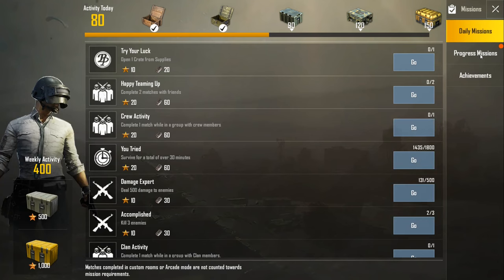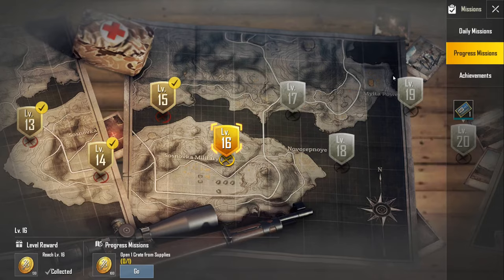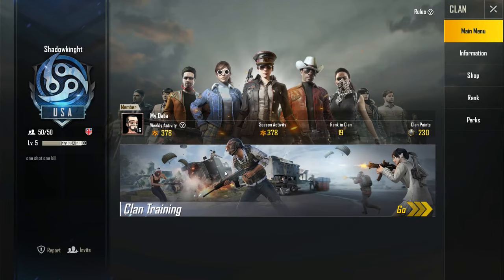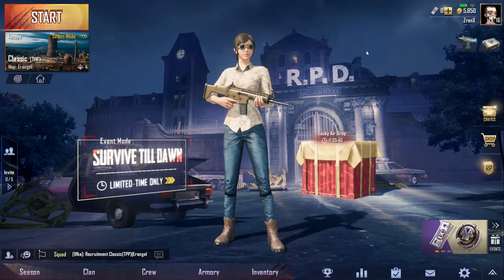The game also has clans, just like any typical shooter. You can team up and work together, with requirements based on your level. Clans have shops, perks, and unlockables you can access together. Overall I'd recommend jumping into this game with friends — it makes the experience much more enjoyable.